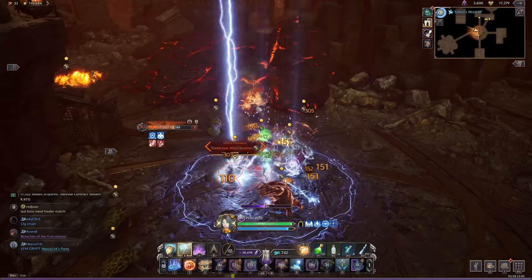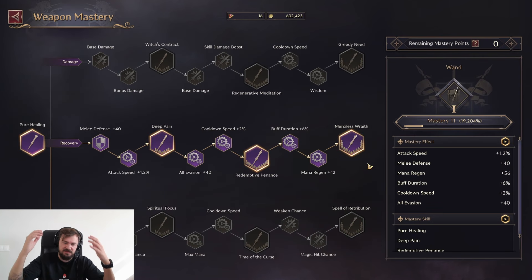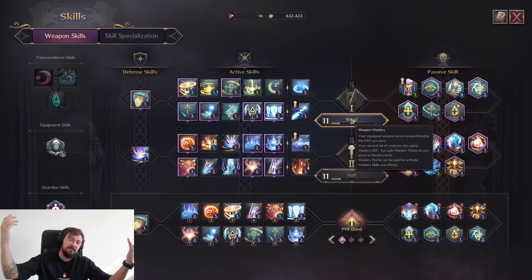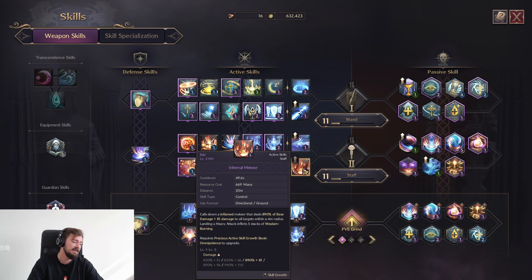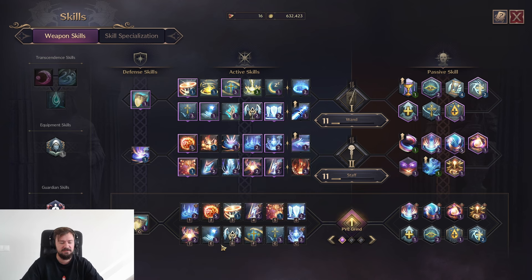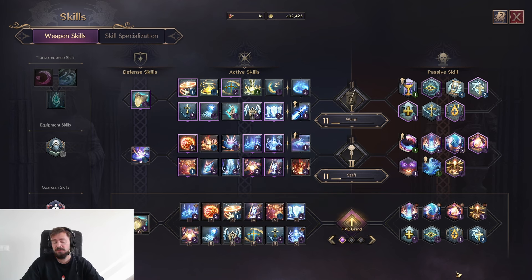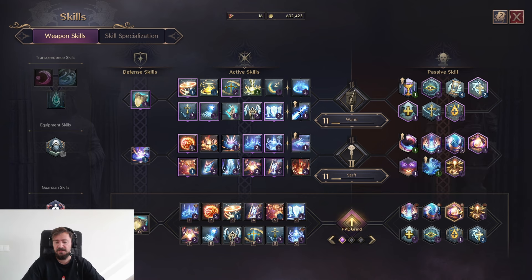You need Thunder Blessing — it costs a lot but you get a lot of damage from it. From the mastery perspective, we take healer mastery for heavy attack chance and healing, then go into Wand mastery for mana regeneration. You can also take cooldown speed and additional damage. From passives, you want heavy attack chance when you stay still, additional HP and mana, more heavy attack chance, and burning damage — we have a lot of burning damage in this build.